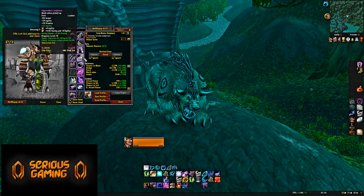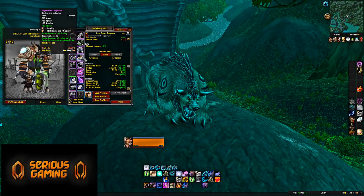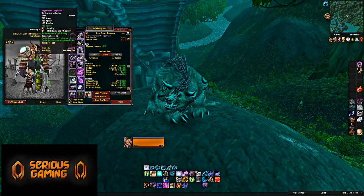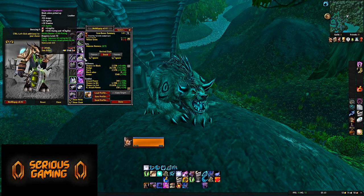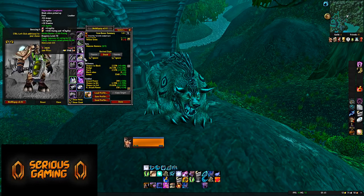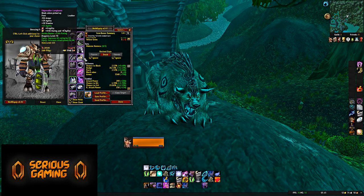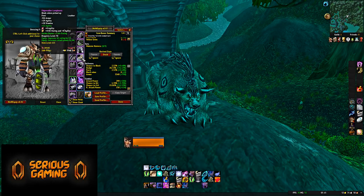Boots: Edgewalker Longboots from Moroes in Karazhan. If you get these you're probably going to want to use them for DPS — gem and enchant them for DPS. I put an 8 Agility gem and then a 4 hit/Agility gem for the extra free hit rating, which does matter. That gives you 20 high Agility and 28 Stamina. If you can get two pairs — one for tanking and one for DPS — that would work out well. If you only get one, enchant them for DPS, and if you're struggling you can always fall back to Clefthoof boots.